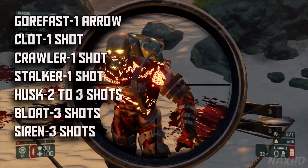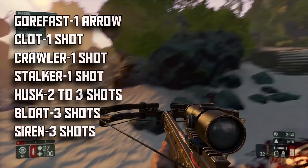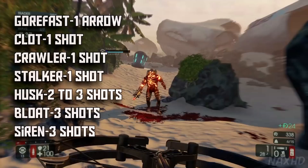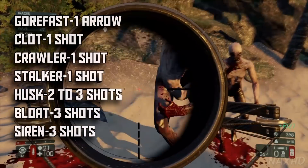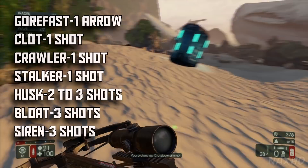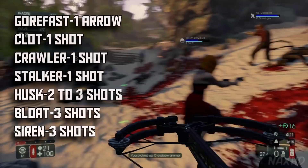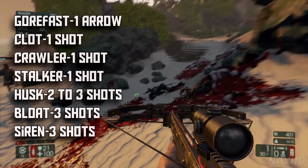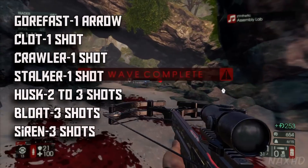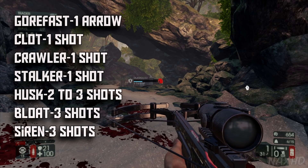Stalkers can get annoying — I waste like three arrows just trying to kill one in this video. But if you see them getting close to you, you can just fire without aiming and it will most likely kill them. The bloat, the big guys, are surprisingly only three shots. Maybe a headshot could bring it to two — around two to four, but three works for me. The clot is the most common and very easy to kill. The siren is probably the most annoying and does take three shots. It's very hard to hit any Zed in the head with the crossbow.